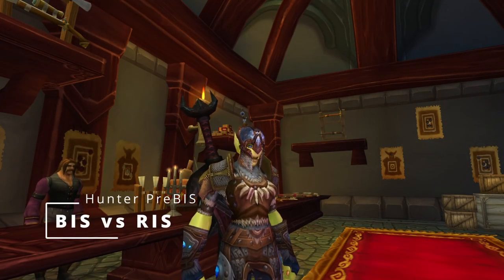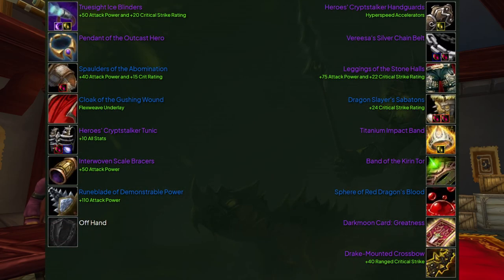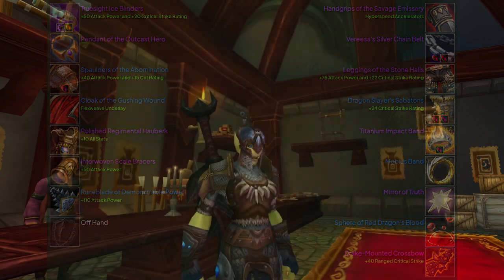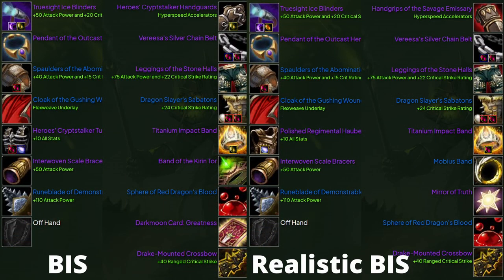Here's the best set of pre-raid gear I think exists, and here's a more realistic BiS removing the most expensive item and the tier set. The difference between these two is about three percent — not very big. Add in the Darkmoon trinket and it gets even smaller. You may have noticed some yellow and orange gems — let's talk about that.